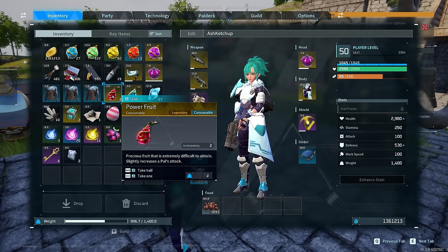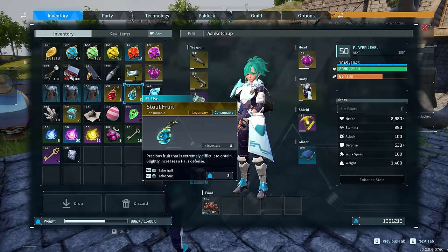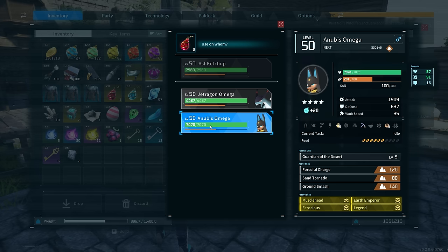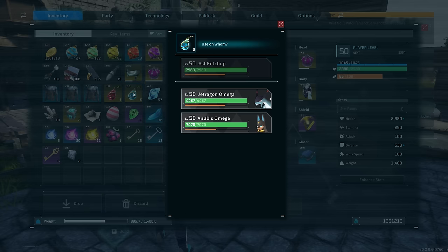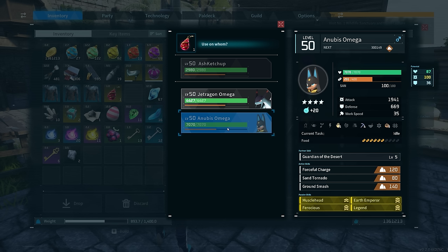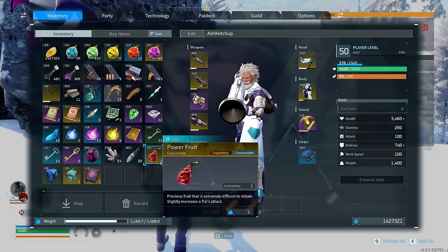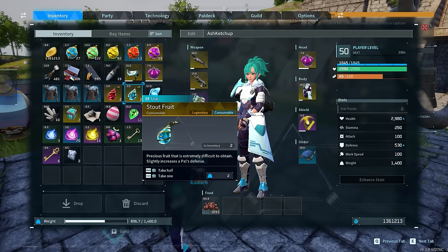You also get new skill fruits that are consumable. These increase the IV stat ranges of your existing pals. So if you went through a huge breeding process but only later realized the IV stats were mediocre, these fruits let you extend the damage, defense, and HP range of the IV stats of that specific pal. You no longer have to worry as much about perfect IV stats on the parents. However, only the boss seems to drop these, so you'll likely use them to push your top-tier pals to 100 in all IV stats.